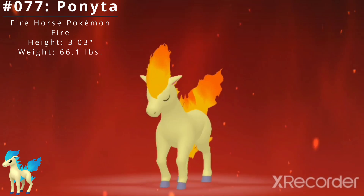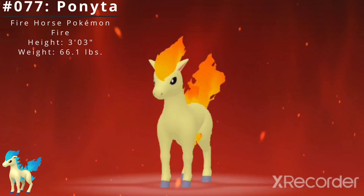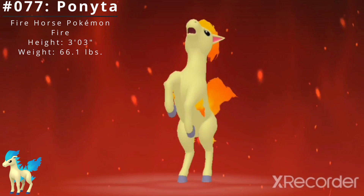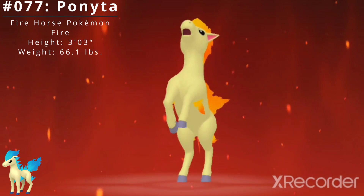Ponyta has two standard abilities. The first is Run Away, which enables a sure getaway from wild Pokémon. The second is Flash Fire, which powers up the Pokémon's Fire-type moves if it's hit by one. It also has access to the hidden ability Flame Body, which means contact with the Pokémon may burn the attacker.